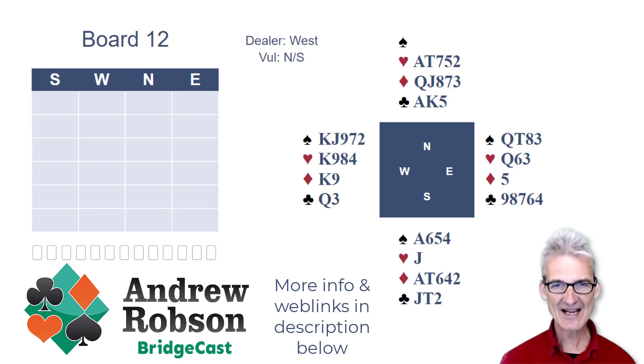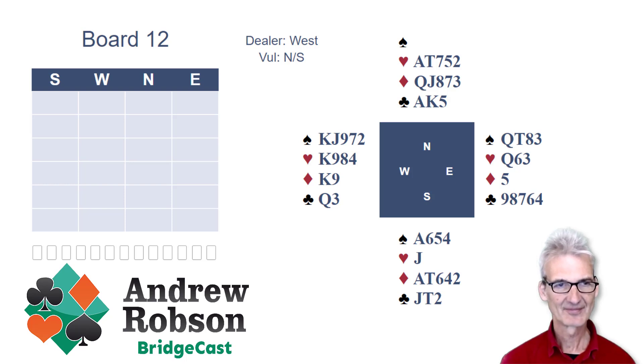West is dealing and opening one spade. What about North? Take out double is possible, but I think I prefer the Michaels two spade bid. Five cards in hearts and a five card minor, unspecified minor. Being able to show the two-suited hand probably gives that bid an edge over the take out double, but it's close.